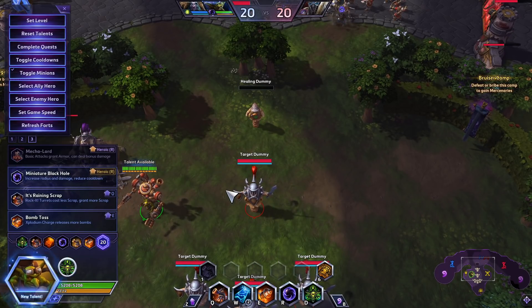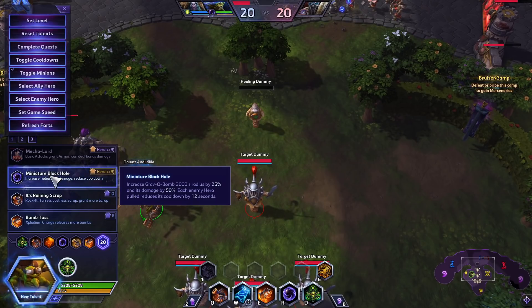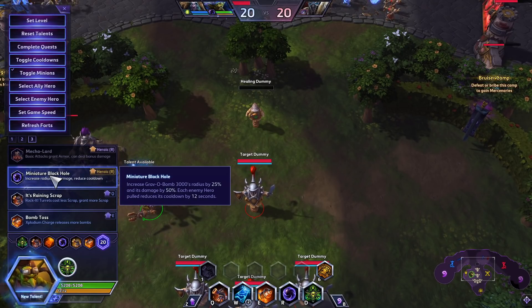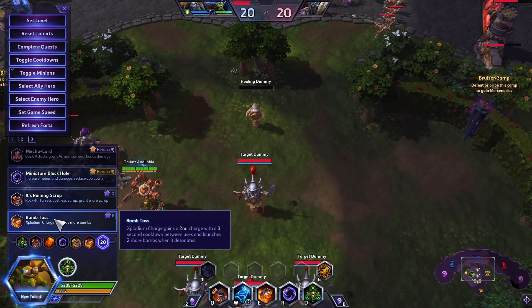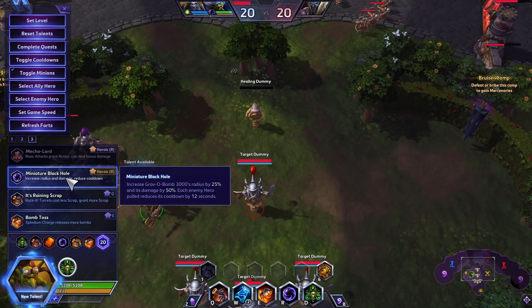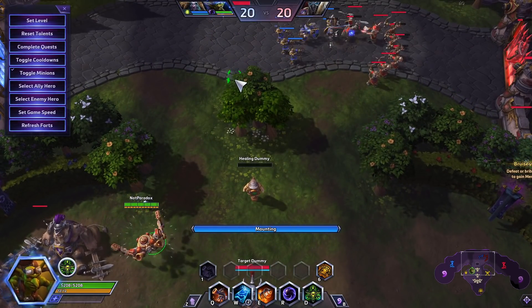And then finally level 20, there are two options. Miniature Black Hole is my personal favorite — it allows you to pull in more groups in teamfights and have major plays. If you're more focused on getting one quick pick in a teamfight, in the competitive scene, Bomb Toss is much better because you get a second charge. But I'm going to recommend Miniature Black Hole.